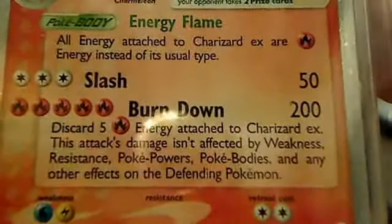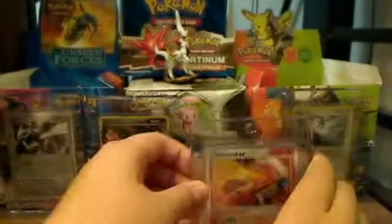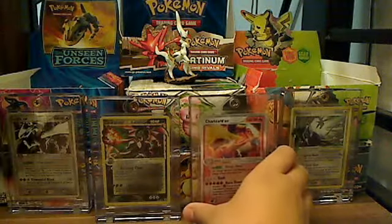And number 1 is Charizard Gold Star. Charizard Gold Star or Charizard EX is probably my favorite card. These probably won't be in my binder anymore — they'll probably just be up on display from now on.